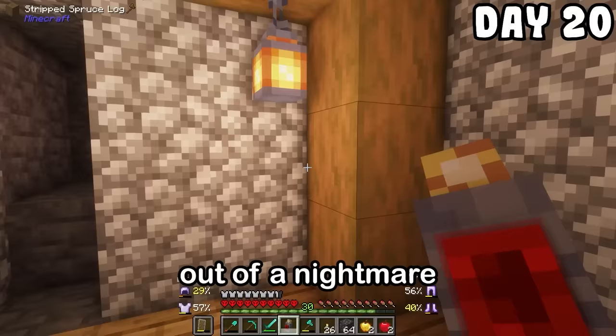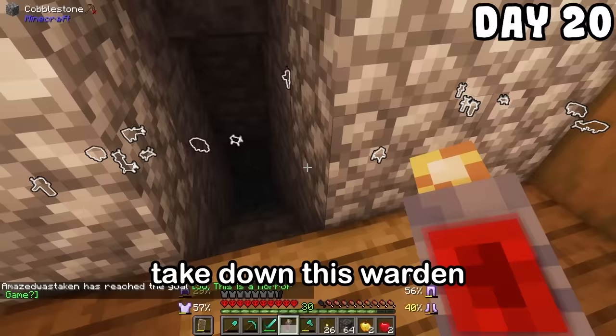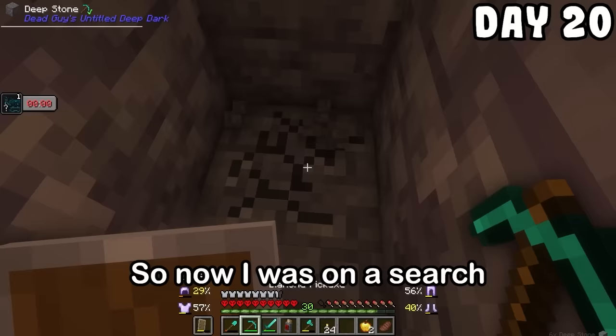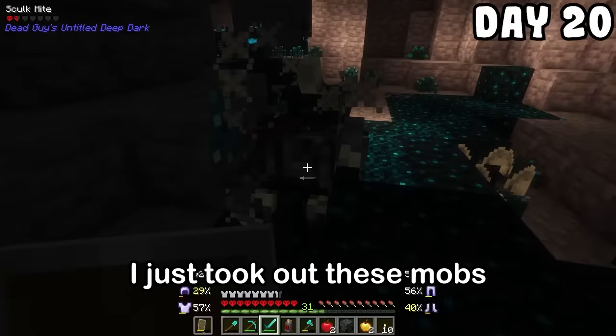I took like a step forward down here and was instantly attacked by whatever invisible thing lives down here. I was set to take down this warden, but I'll be honest — I do not think that has happened in any way, shape or form. And here is where I really messed up. Turns out in order to leave I had to craft another teleporter out of here and I didn't have the materials for it. So now I was on a search for gold in the deep dark. I'm literally strip mining under the warden right now. I found a little cave where I took out these mobs and luckily there was the gold, but if the warden pops up I am gone.